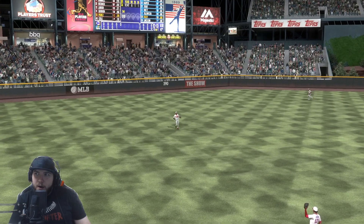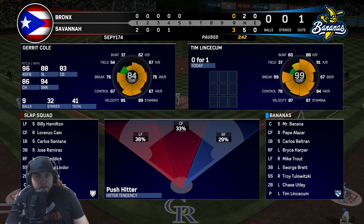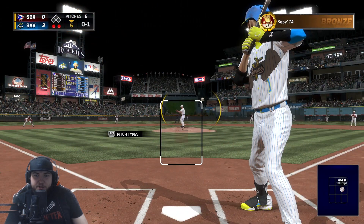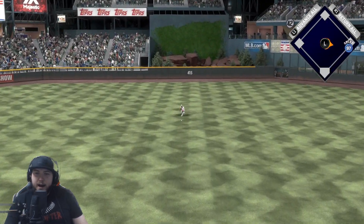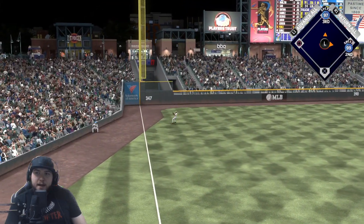Lincecum allows a base hit and then strikes out the rest of them. Garrett Cole is dealing with some back stiffness and has to get taken out of the game — he brings in Tommy. Mr. Banana got a base hit in his last at bat, he gets a second one right here. And Pepe — he gets a base hit, we are going to be advancing.